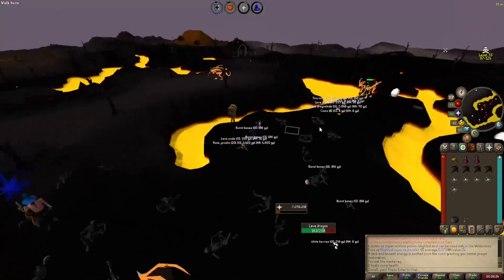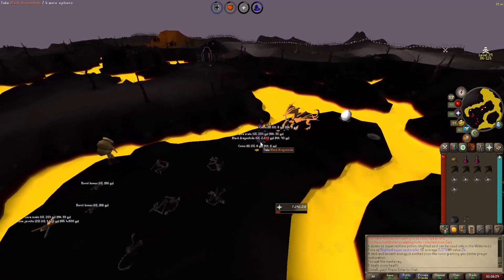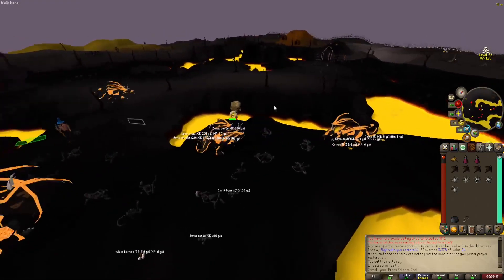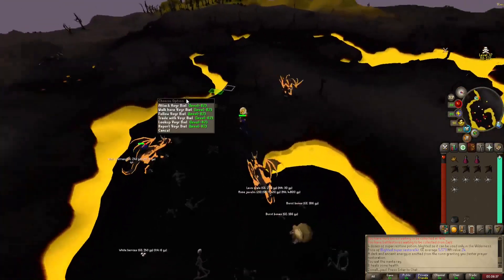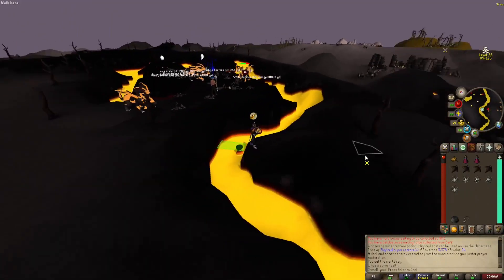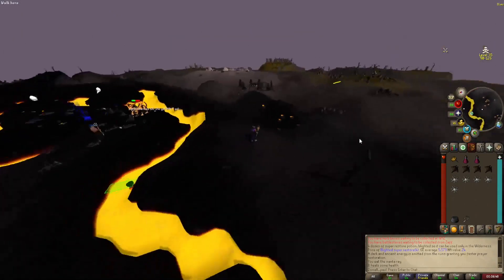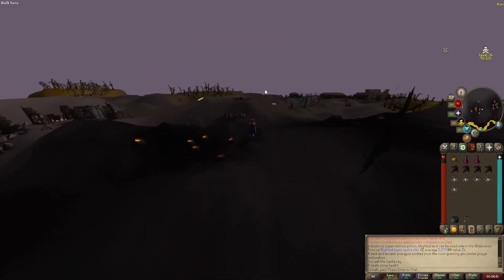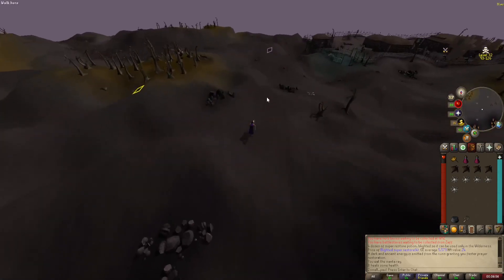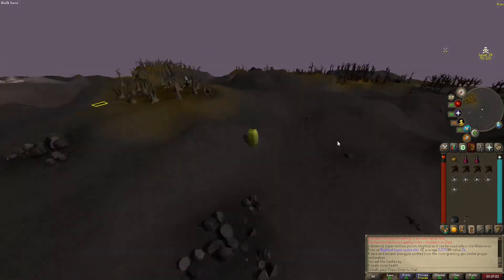Grab the loot and get out of here. Oh god I could've got scorched right there. We're running — look, there's a bot right there. He's got a trident and he's killing it just fine. You need the hard diary to use that shortcut, then you just run south for a little bit and then you can teleport out. We're at level 34, 33, 32 — almost there. Just spam click all the way. And we're out of here.